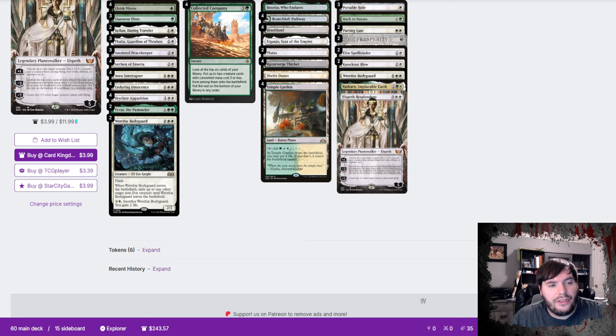We have two Kellens, three Thalias, four Archon of Emeria, and four Aether Corruptors for the control matchups. Enduring Innocence is a way to draw extra cards. We have Skyclave Apparition, and Werewolf Bodyguard is our choice of removal in this heavy dominant aggro meta — not so much in a control meta. We have two Tyvars for a decent body creature that can help close the game out. That's 35 creatures in total.